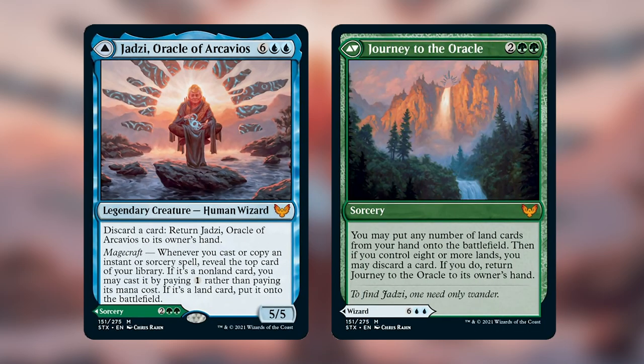We have two very important sides to this commander, and that hefty cost of eight on Jadzi is pretty big and not really something desirable to have in a command zone because we want to be casting our commander pretty quickly. Getting up to eight mana in my experience is really difficult — I've played enough Jashath to know that. But this commander has an advantage where the back side helps us get to casting the commander, and if we can get up to those eight lands when we cast Journey to the Oracle, we can just discard a card, put Jadzi into our hand, and cast her the next turn for eight mana. It's really easy to keep her out because we're going to have a lot of ways to draw cards.